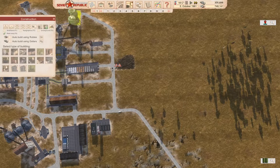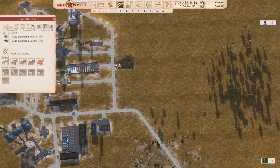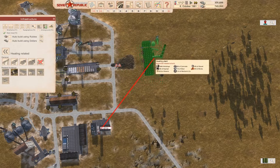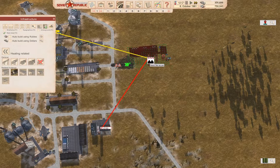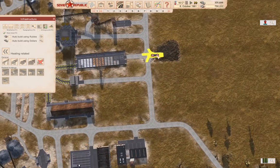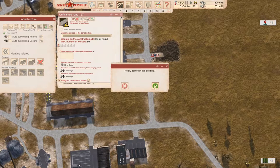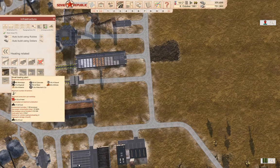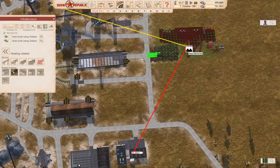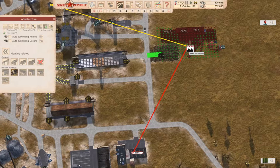We're going to construct a heating plant instead, which we can stick here, I guess. Actually, what we should do is get rid of that. Then we can stick a heating plant over here — that's going to do the heating without a heat exchanger. Bam — neat flat area.